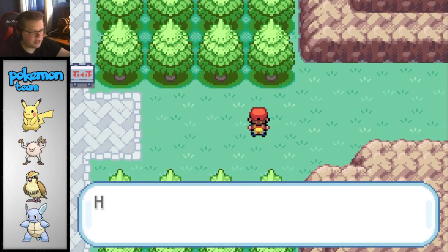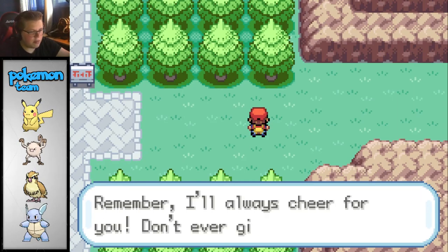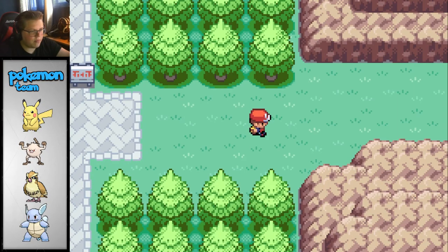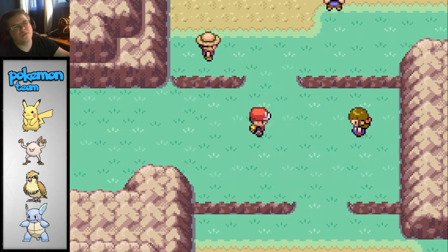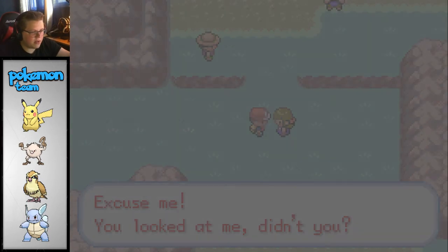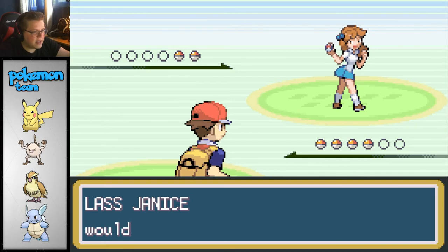There's a letter attached. Dear Red - here's a pair of running shoes for my beloved challenger. Remember, I'll always cheer for you. Don't ever give up. Okay, so I can run with that. First battle - I didn't want to get into a battle. Alright, that's fine. Let's go ahead and defeat this person. Bug Catcher Janus.